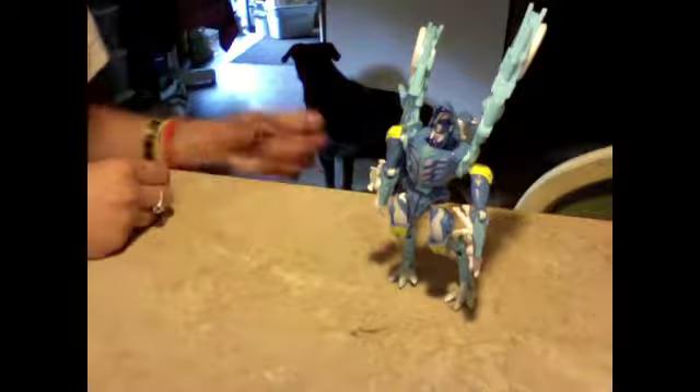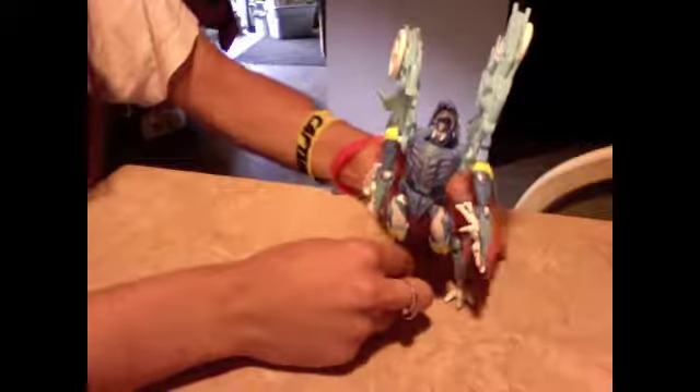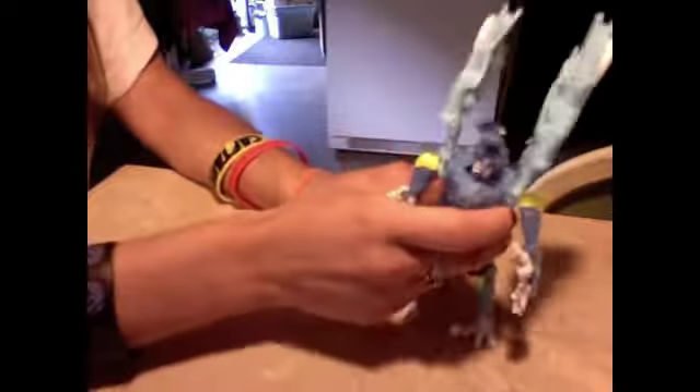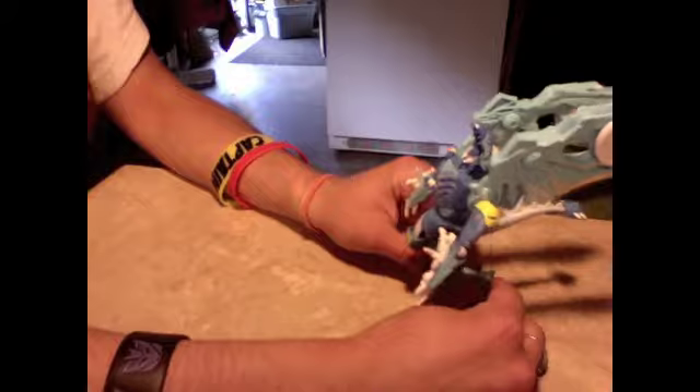Yeah, so very minimal transformation. That's what we get in robot mode, and I gotta tell ya — that's really disappointing. This is really, really disappointing. There's basically no transformation whatsoever involved with this guy. You just flip his arms and legs down and open his mouth and his head is inside. Look at that — that's pretty obvious. That's a dragon's face. His tail just kind of sits back here like this. The transformation is really lazy. Robot mode is super lazy, and it's a really big detractor for me with this guy.